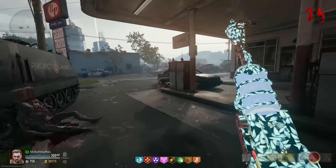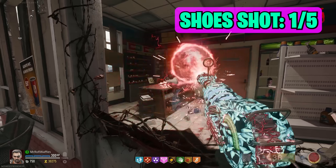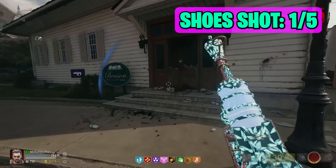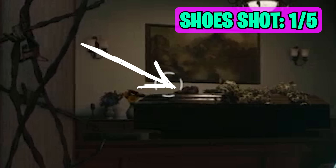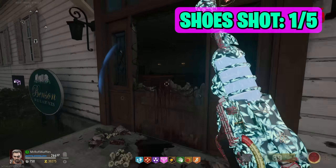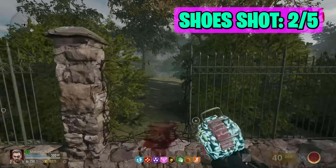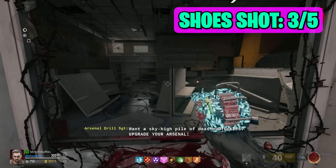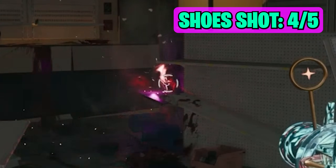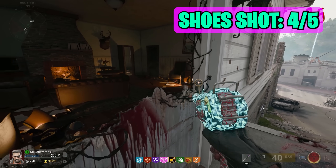Go to the spawn area of the map and find a pair of bowling alley shoes sitting there. Shoot them — a little sound will play and they'll disappear. There's another pair in a window sitting on a coffin, another pair hanging from a tree near where we did the Deadshot, another pair just nearby, and a final pair elsewhere. These don't need to be done in any specific order.